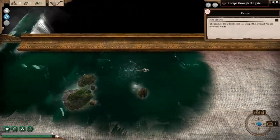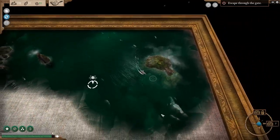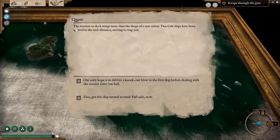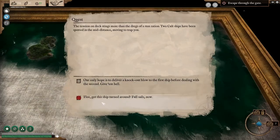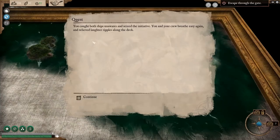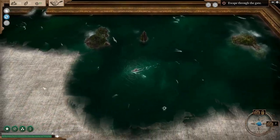Here's our encounter. The reach of the Occultist extends far — escape this area. Two cult ships have been spotted in the mid distance moving to trap you. We can flee, or try to knock out the first ship before dealing with the second. We say run away — and we brought both ships with us running away — but the crew breathe easy again. We managed to get away, that's fine.